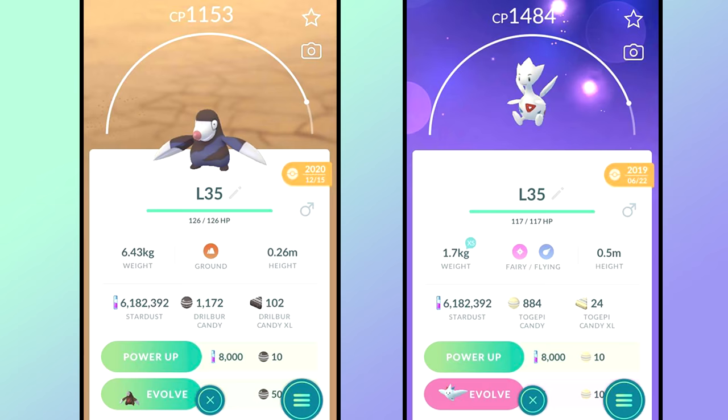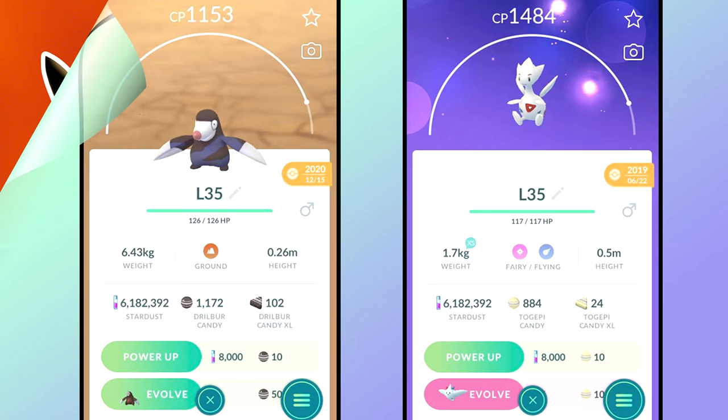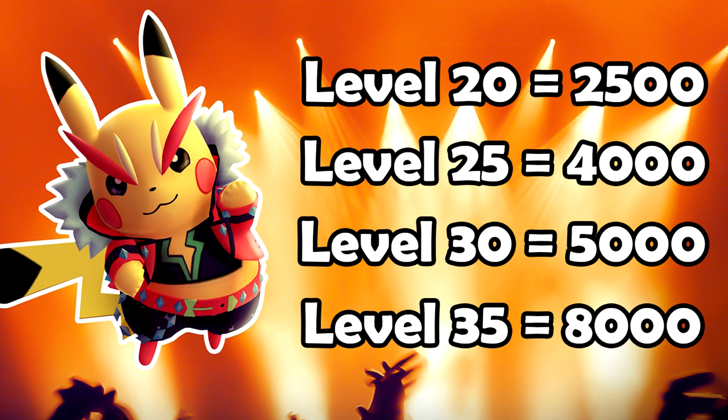For reference on the leveling cost: level 20 costs about 2,500 stardust to power up, level 25 about 4,000, level 30 about 5,000, and level 35 about 8,000 stardust per power-up. Use those metrics to figure out where your Pokémon is by level. Lucky Pokémon are also excellent investments — to get them you have to trade with others, or reach Lucky Friend status after hitting Best Friends with someone, which gives a guaranteed lucky trade.